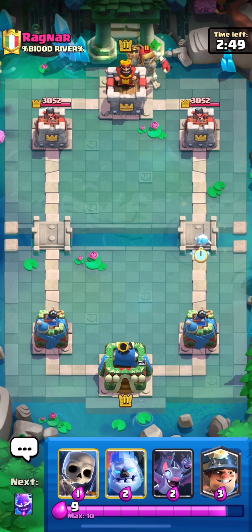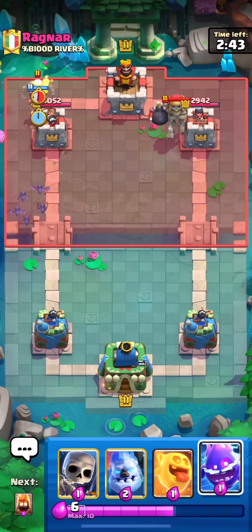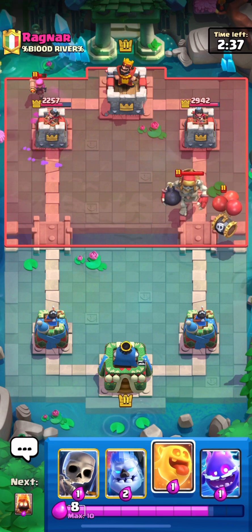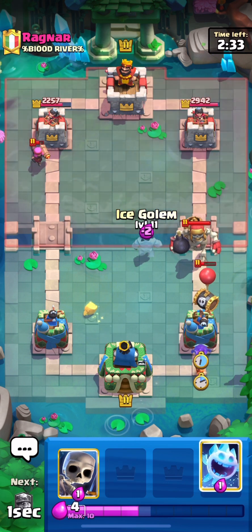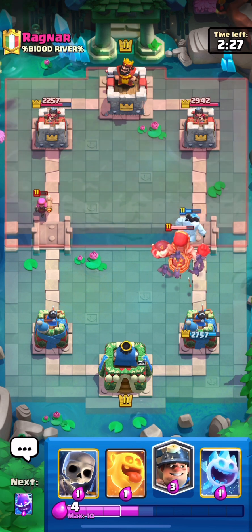Hello guys, welcome to another video. Today I'm going to be playing the cheapest deck I think I have ever played in Clash Royale. It is this 1.5 elixir miner cycle deck. We have every possible spirit in the game: the heal spirit, the electro spirit, the fire spirit, the ice spirit, and one elixir skeletons.